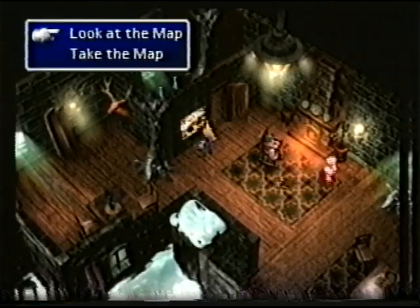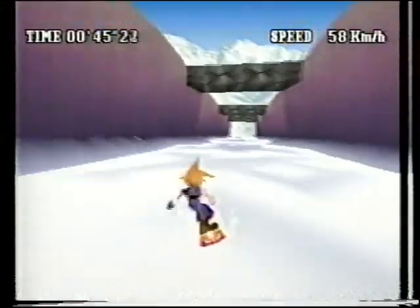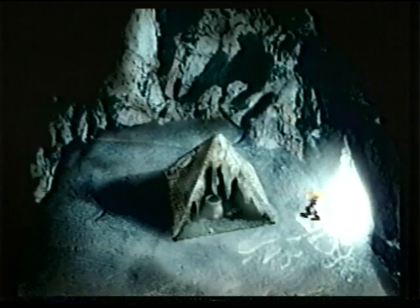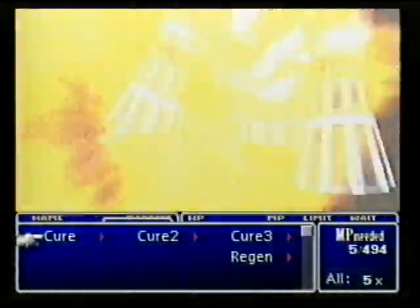In Icicle Inn, get the map — it will help you in the next area. The only way to leave the village is to be rude to the man at the end. Once you evade Elena's punch, you can get the snowboard from the kid. Then it's time to shred. There are a few cool things to get in the maze at the bottom. The first is an Enemy Skill materia, found in a cave in the center of the map. The second is the Alexander Summon spell — first touch the hot spring, then go east of the center cave and follow the path to another cave.